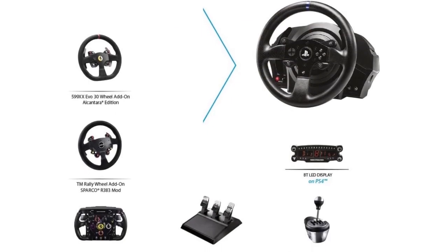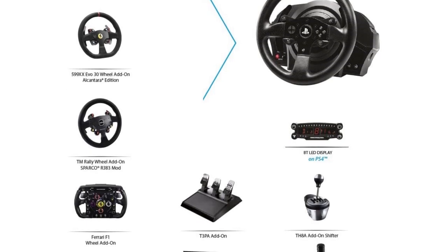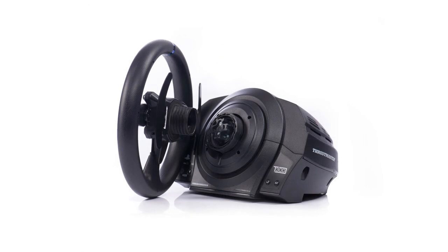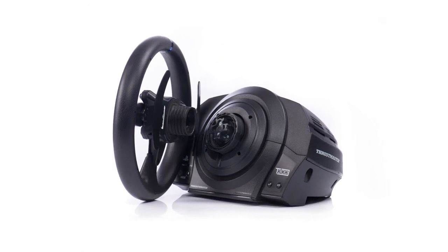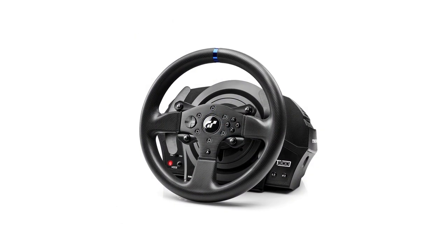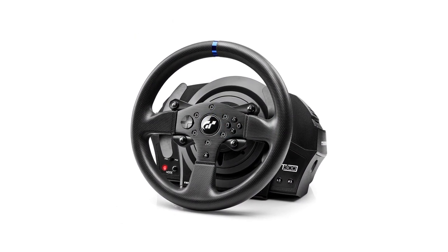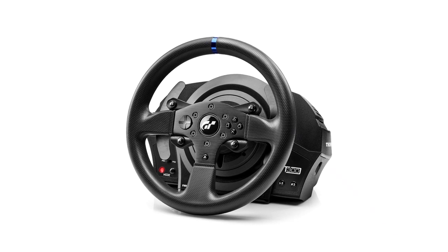It's equipped with a Thrustmaster quick-release system, allowing you to instantly switch from one wheel to the other. The seamless, super-smooth force feedback gives an immersive sensation as you grip the wheel, while the new 1080-degree dual-belt system lets you experience the simulated force effects and shakes when the race demands them.